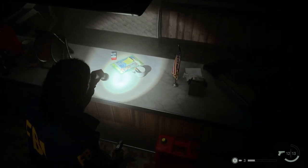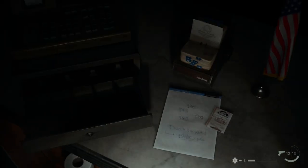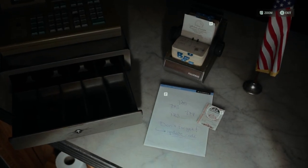Continue looking around the store until you find the cash register. Investigate that and you'll find a notepad next to it with various numbers, along with a lottery ticket.